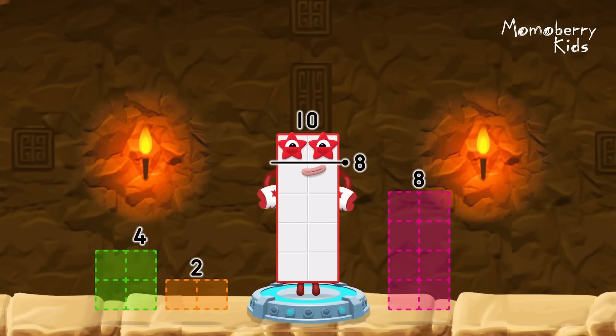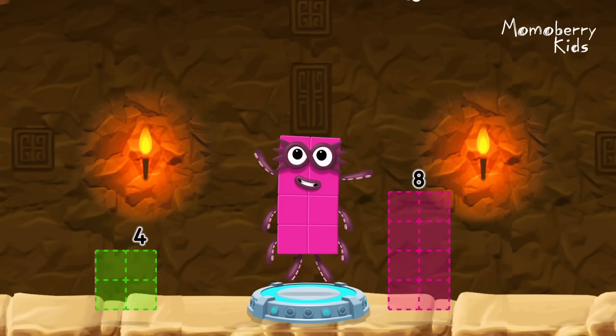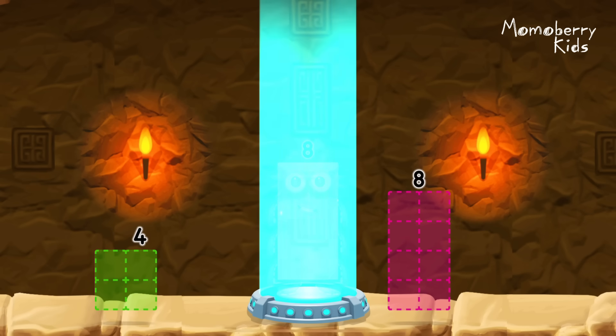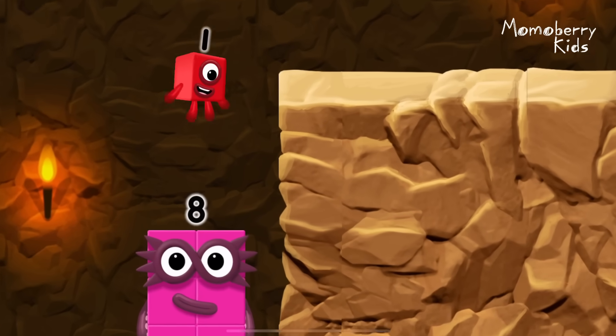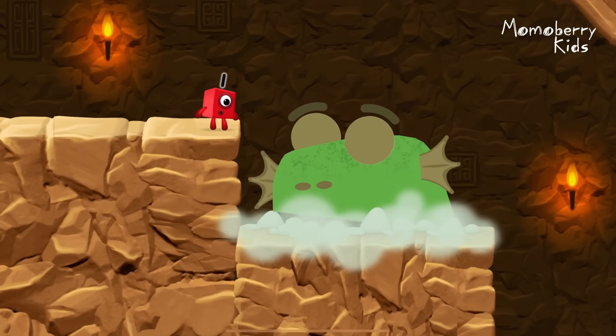Take number blocks away from 10 to leave 8. 2 — you cracked it! 10 minus 2 equals 8! Great! Uh-oh!